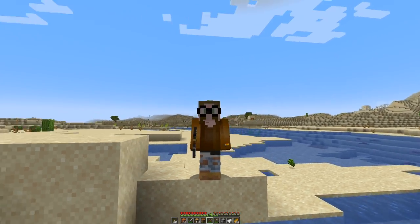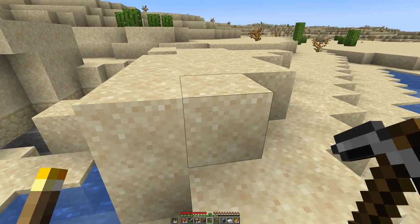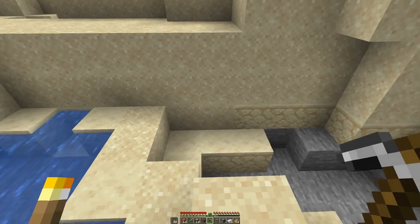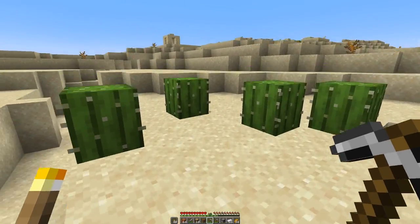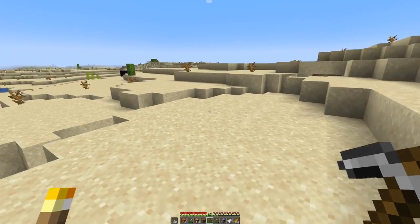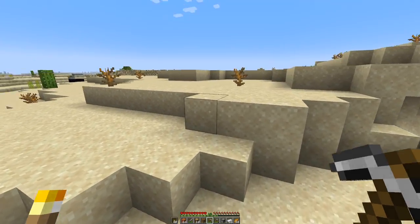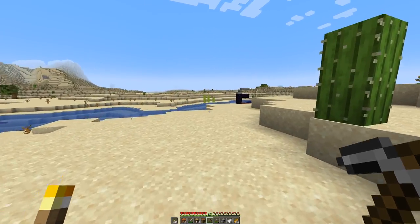We made it into episode 3. So let's look where I'm walking, so that bad things don't happen like walking into a cactus. We do have a ruined portal over here.